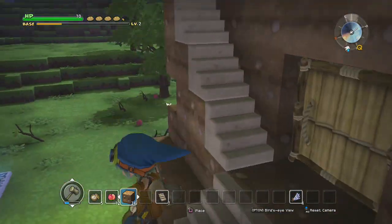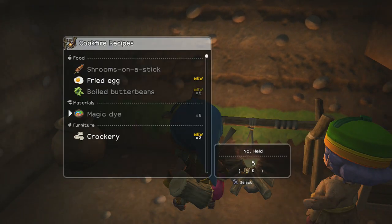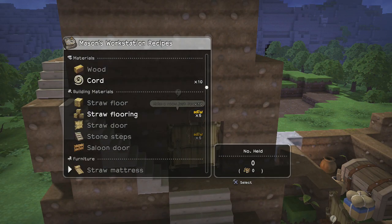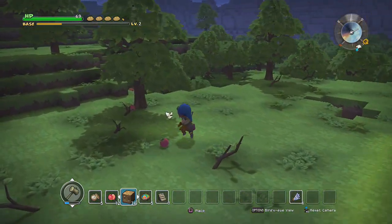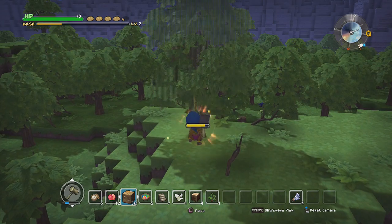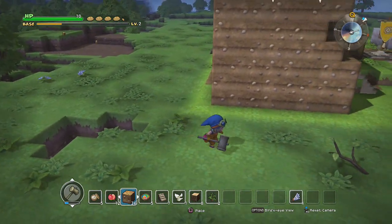Yeah, I think the magic dye is downstairs — yep, there it is. Actually, we already have the materials for it — awesome. Alright, so now we should be able to make — oh, I think I need wood. That's right. Let's grab a couple pieces of wood then. Whoops, didn't need to grab the sapling. Awesome, I need to stop doing that. I also need to stop falling into this stupid hole that I made — I really should fill that in.